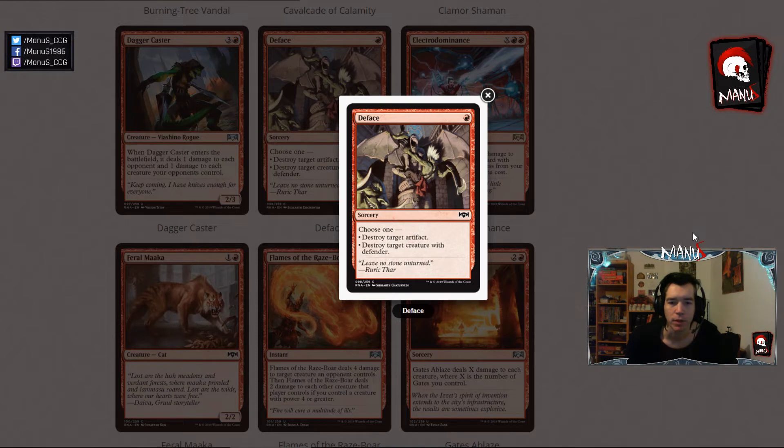Next we have Deface, which destroys target artifact or target creature with Defender. There aren't a whole lot of artifacts in this format worth destroying, so that part is pretty useless, and just destroying defenders is also way too weak — might be a very fringe sideboard card in Limited. In Constructed this might be an okay sideboard card, but there are probably better options to deal with artifacts. However, if this ends up being the artifact answer you want and you get the bonus of bringing it in against walls on the off chance, that could be a nice upside.